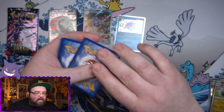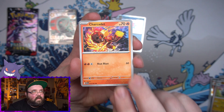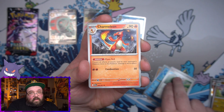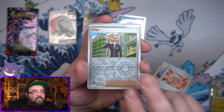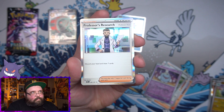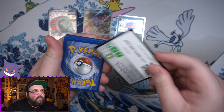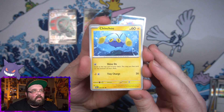Besides the tins today for Friday, we also got our three premium collections for the Scarlet and Violet starters, which all look great - I am very excited to get my hands on those. We also got our mini tins. I opened up one and didn't really have much luck, kind of like this tin here, but I would like to give the mini tins a chance - maybe get a full display case of them, so that might come eventually.